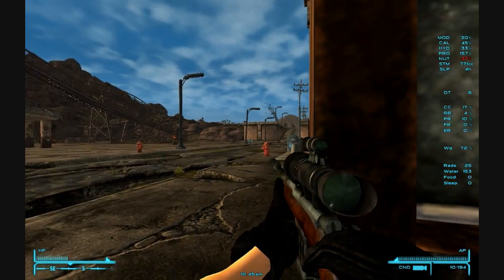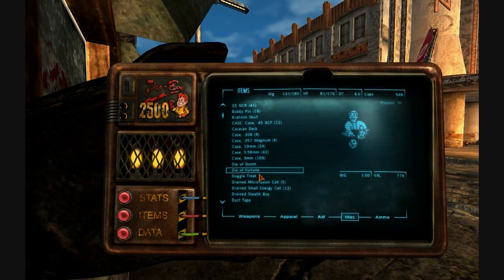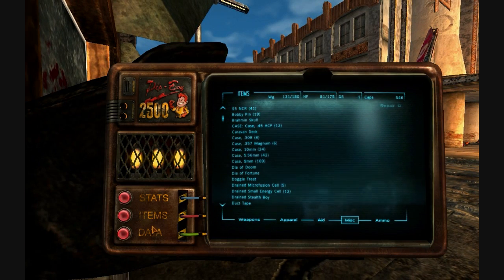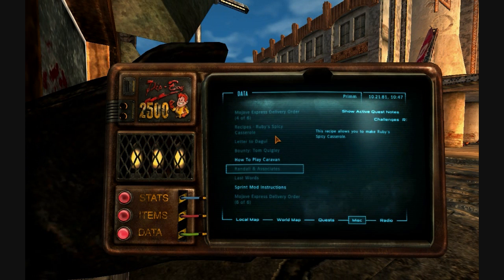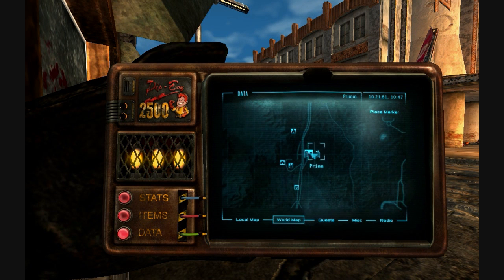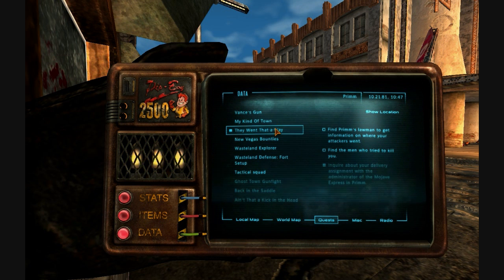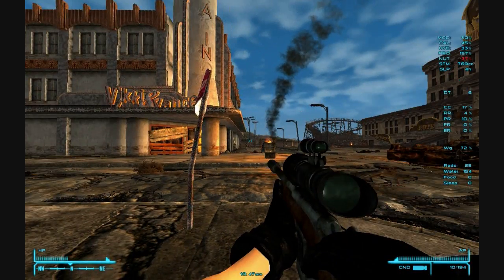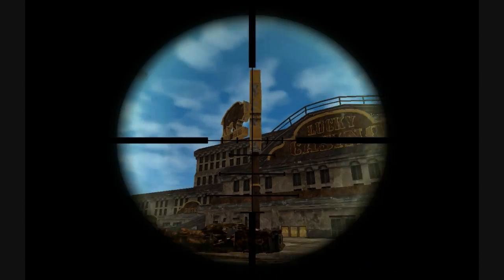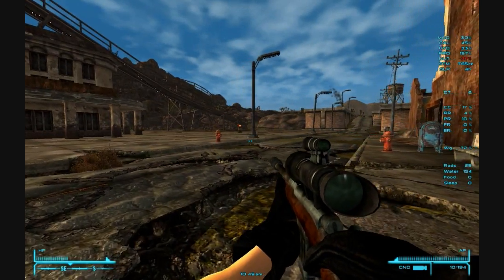There's a Lucky Casino there — we might check that out soon. What is our next primary mission? Do we even have one? World map — we're still supposed to go right here. They went that way. Find Prim's lawman to get information. Oh, that's right — that lawman's held up somewhere. In the Bison Steve. So that's what he was talking about. I didn't know what the hell Bison Steve was.